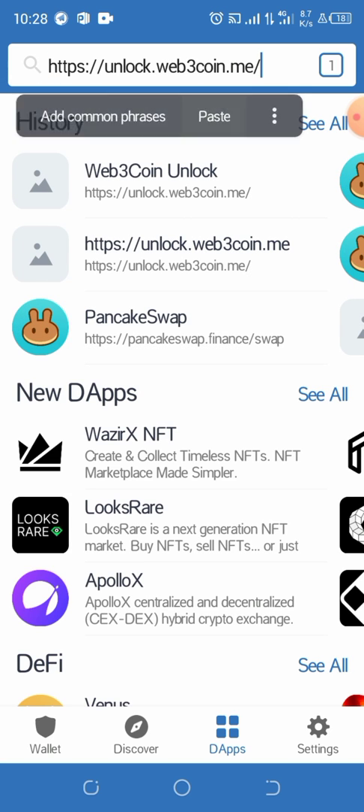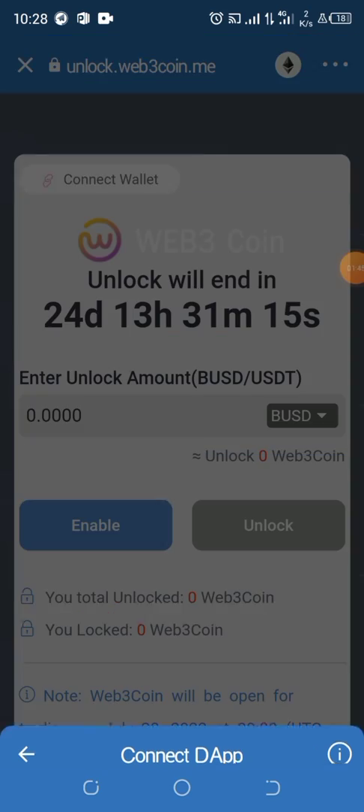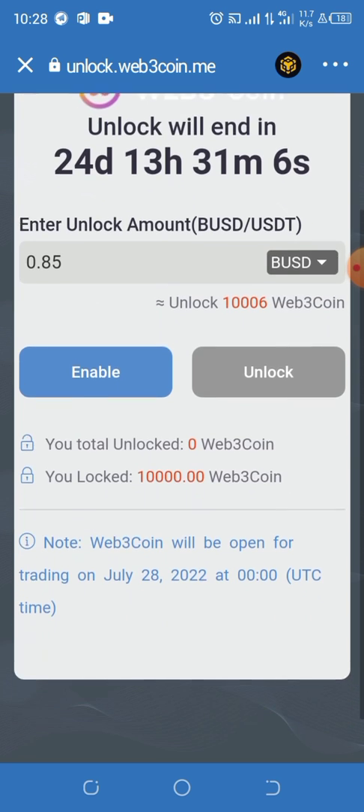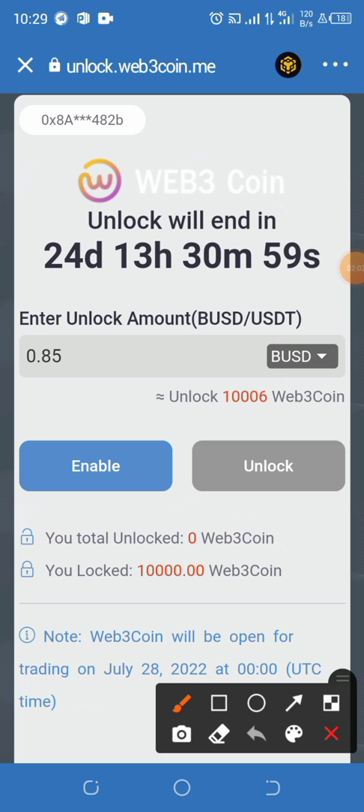I'm going to click on the link and open it right now. I'll quickly change the network to Smart Chain, because the webtree token is based on the Smart Chain network and the transaction fees are less. The amount of webtree tokens available for me to unlock is 10,000, and the fee I have to pay in BUSD to unlock them is 0.85.